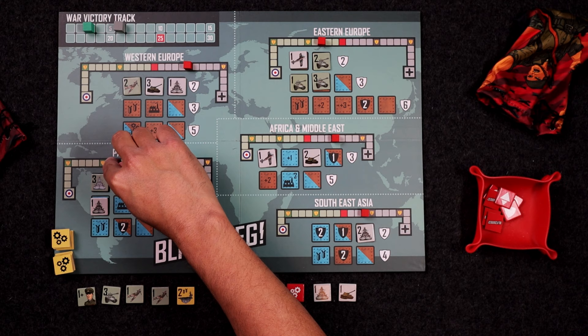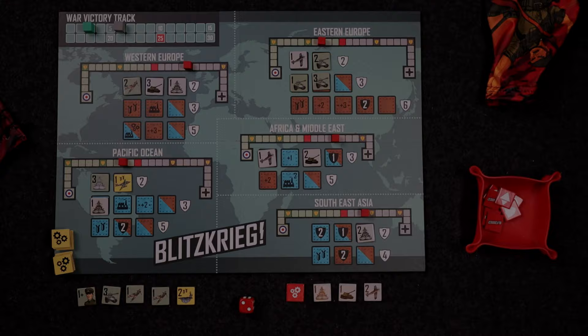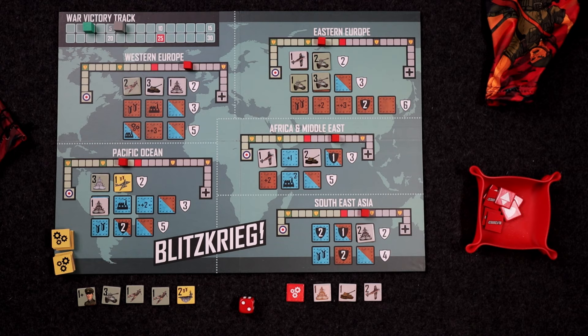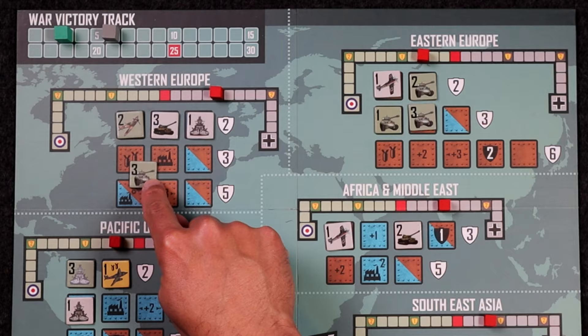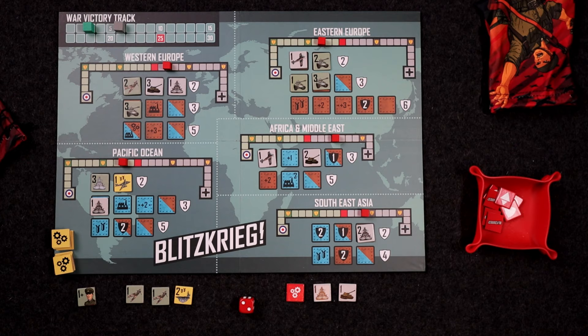We might be able to bomb this guy to smithereens. There's a real possibility here — we're definitely taking that out. If on a turn your opponent can't play one of their tiles, they lose instantly. So if we get a couple more bombs in, especially with this bombing unit, we could bomb them to oblivion and win instantly. We've never seen that, but we're going to try. We have a bombing space here and this bombing token. We play the three tank here, bomb that airplane right out of the sky, and move one, two, three — clawing our way back in Western Europe.